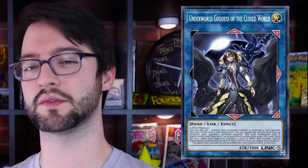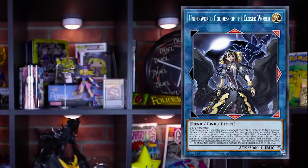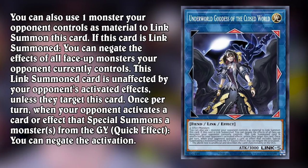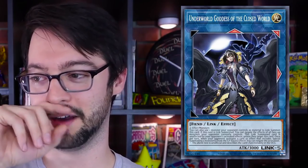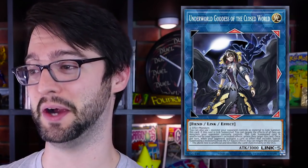Like any good boss monster it needs some sort of self-protection to be worth all of that investment. If this card is linked summon, it's going to negate the effects of all face-up monsters your opponent controls. It's also unaffected by your opponent's activated effects unless they specifically target this card - which might have the award for being the weirdest specific protection I have ever read on a Yu-Gi-Oh card. So Raigeki works, but you can still kill it with Karma Cut. It also has the effect that once per turn if your opponent activates a card or effect that would special summon a monster, you can negate that activation. I don't even think it needs that effect - those first effects are all it needs. I really like using your opponent's crap.